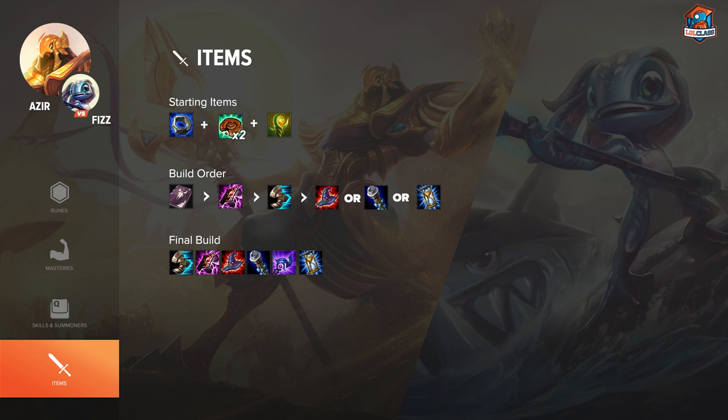For the item build on Azir, I start Doran's Ring. It's generally the best option for AP champions for the HP, AP, and mana regen — a really helpful item overall. For the first item, I like to be a bit greedy and go for Morellonomicon rather than a magic resistance item. You can generally use your E to stay alive and your ult to peel off Fizz, but the Morello really pays off — it's cheap, gives a ton of AP, and very cheap CDR.